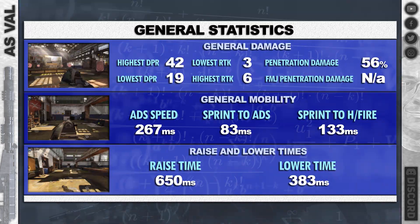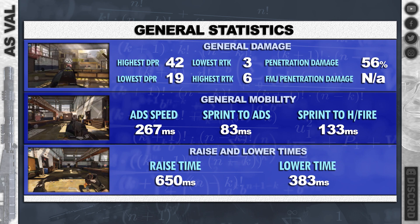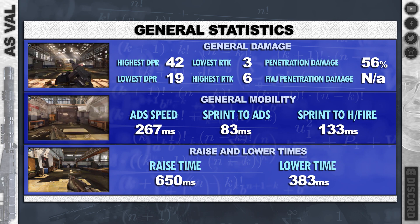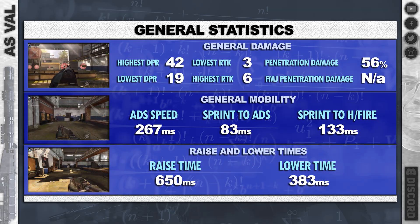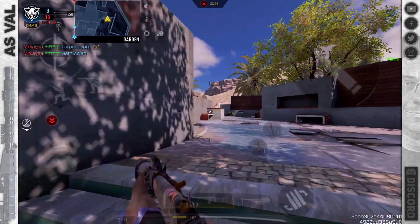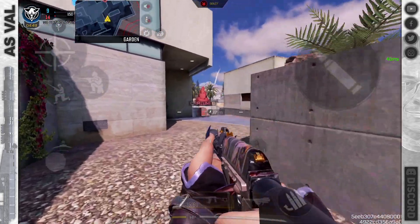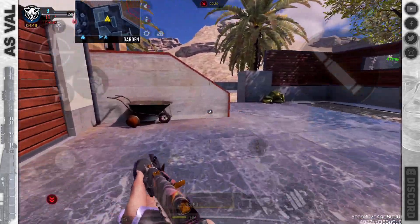It has lovely damage — 42 to the headshots up close, and even at long distance 19. It's not brilliant at range, but you're not really going for long distance with this weapon. It's a short to mid-range weapon. Interesting point: you cannot actually have the FMJ perk on this.